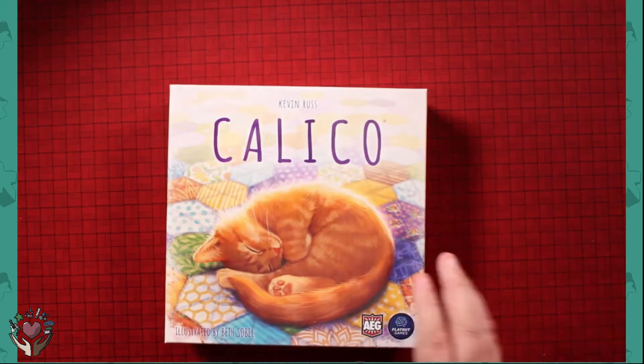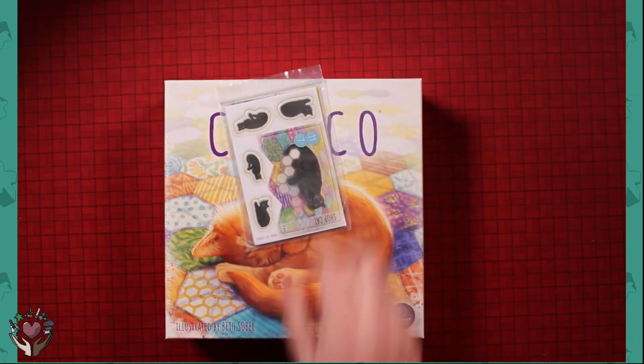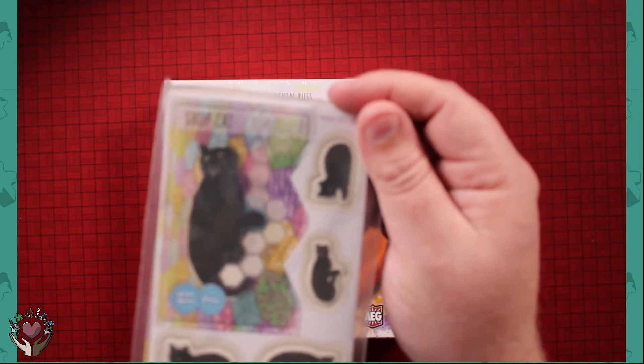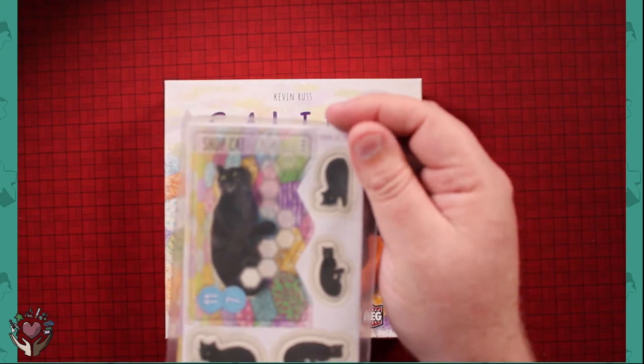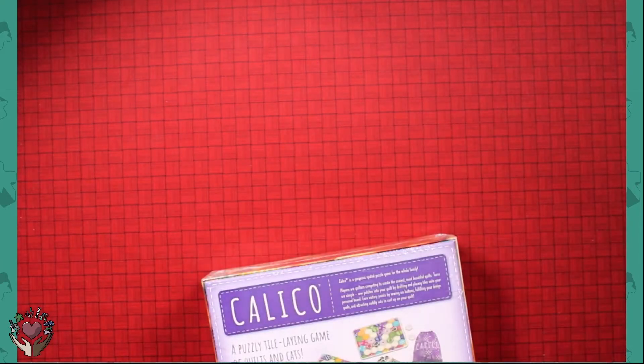Hey, it's Chris from Charity Board Gamer and today we're going to take a look at Unbox Calico. I love it because they sent this really cute promo of a cat that looks just like Seve. Seve is our black cat that we have, short for Severus.